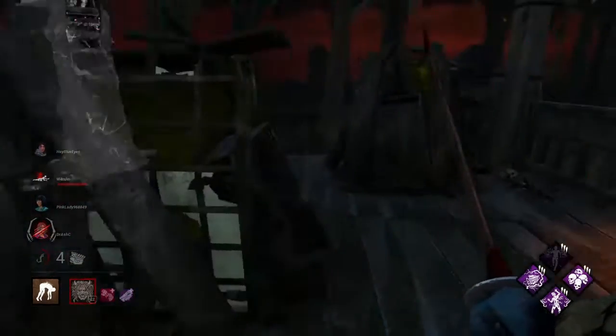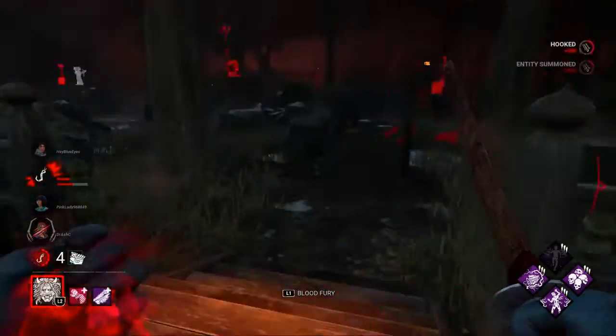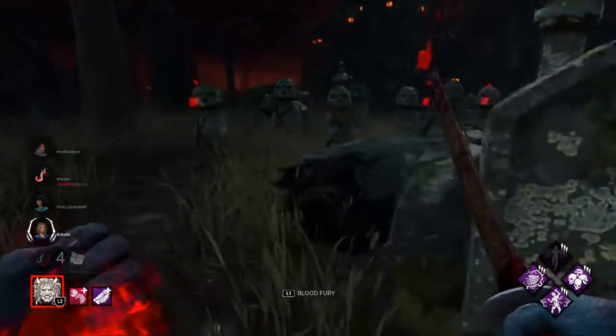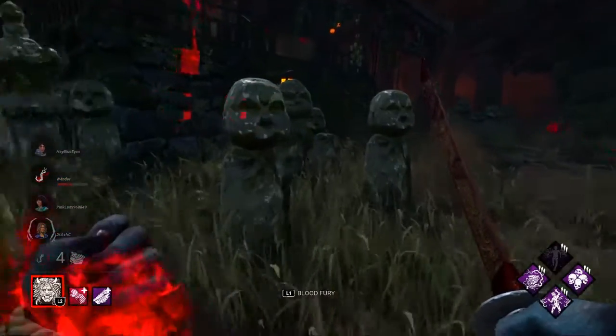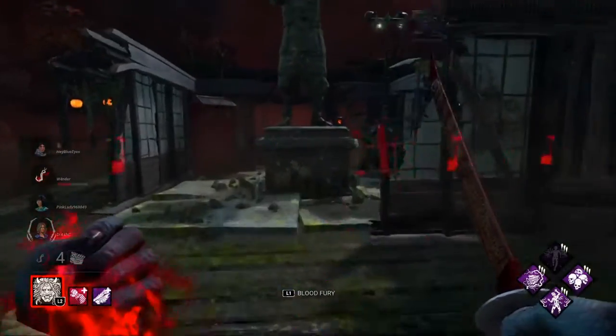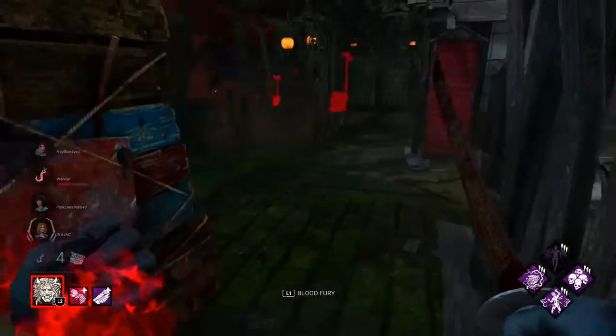If someone uses Dead Hard on me I'm not just going to walk away — that'd be dumb. I was thinking of popping my power but I really don't need to. We're sitting pretty right now — four gens and barely anything is done.